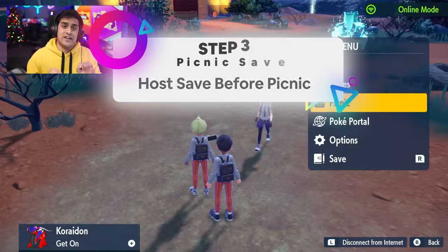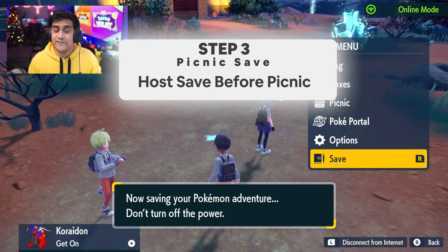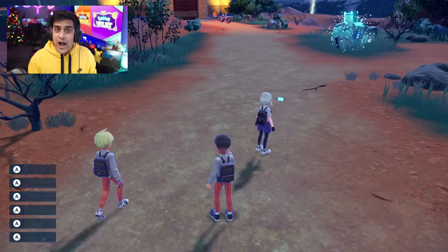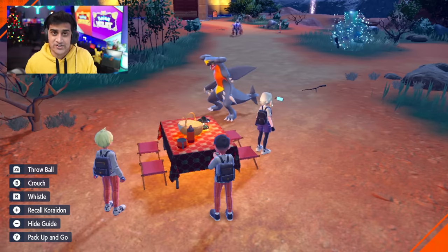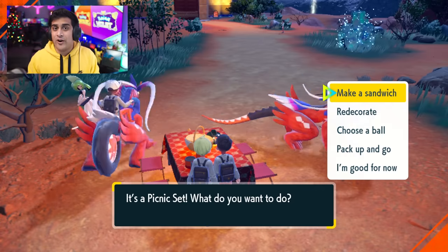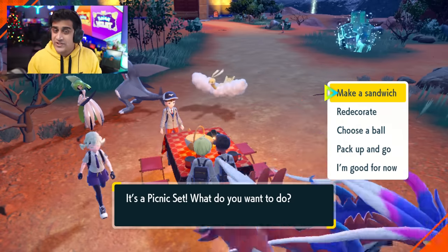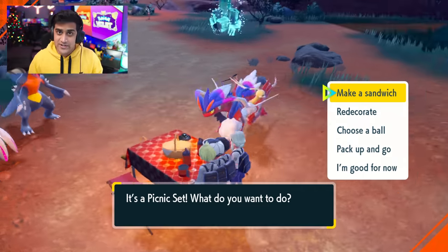Step number three is going to be very important for the host — the one who has Herba Mysticas, which is the special ingredient for the shiny sandwiches, which you get from five and six star raids — to drop a hard manual save before getting into the picnic. So if you're the player contributing Herba Mysticas to this group sandwich, please save your game. This is why I said free multiplayer shiny sandwiches, because you're not actually going to be using it if you don't get a shiny. Once you do that, make sure the host creates the picnic.